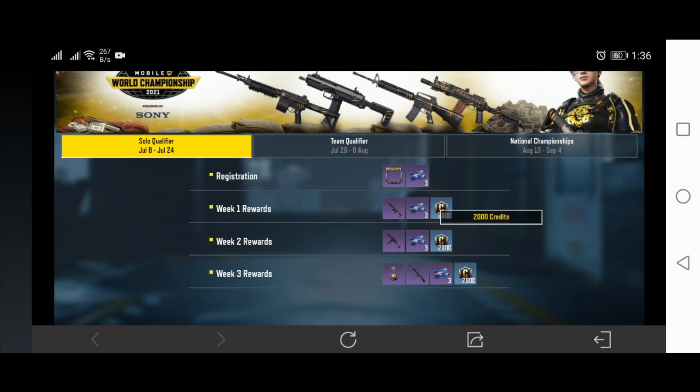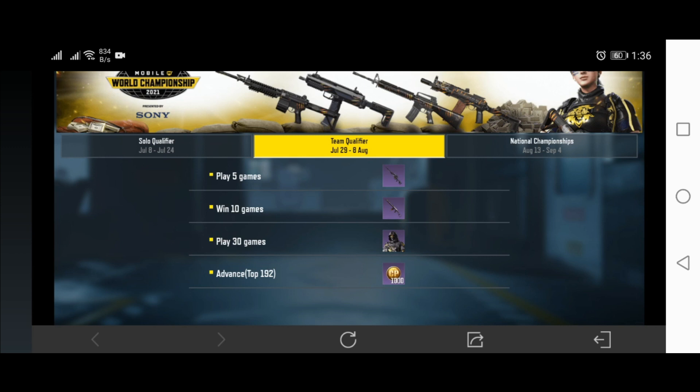Solo Full Attendance, Manta Ray, 2021 MVP plus Russ 79 U Playmaker. For the second stage team qualifier: play 5 games you get Locus Playmaker. Win 10 games as Val Playmaker. Play 30 games, Merch 5. Advance Top 192: 1000 CP.